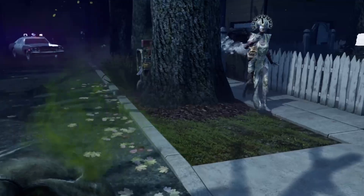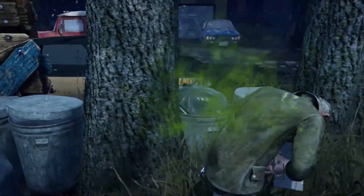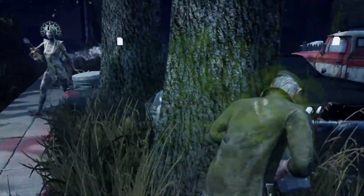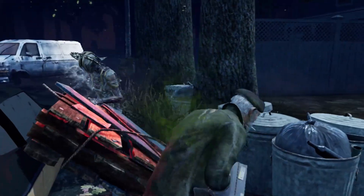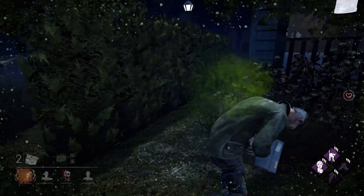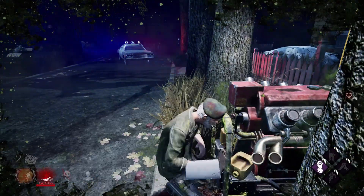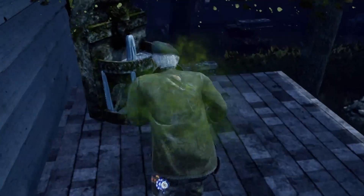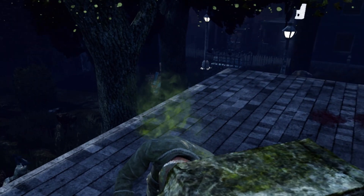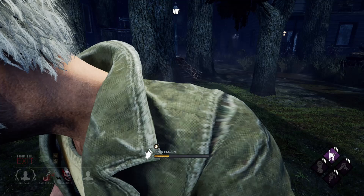It's always difficult when you're down to three players. Let's see if we can wiggle. Nice Dead Hard — we do have a pallet here as well, but I am one shot. Pallet down early again. Killing enough time to get another generator done, which is good news. That's one generator remaining. Let's get cleansed. We might be able to kill more time if we're not one shot.